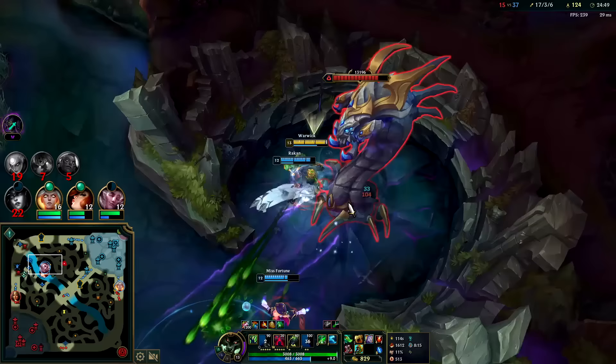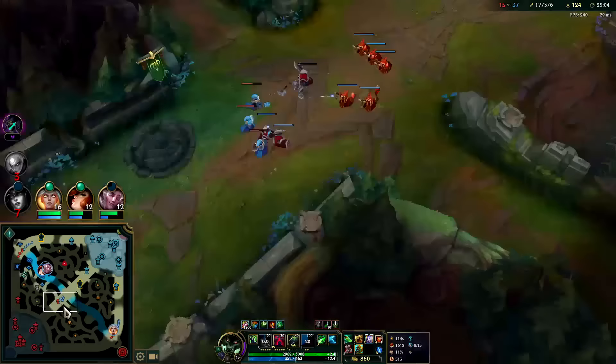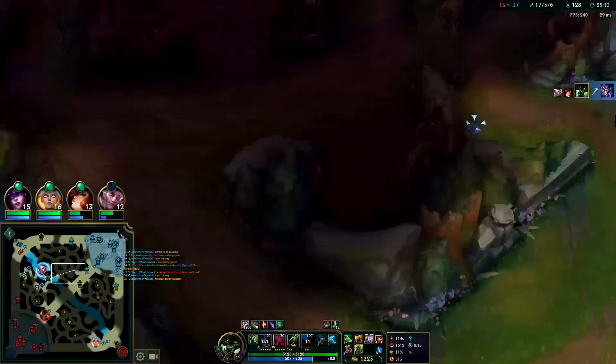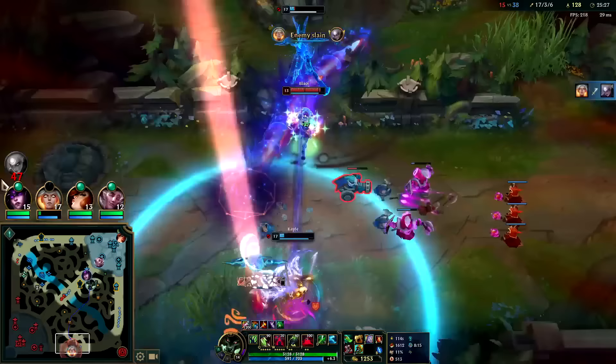Ideally Rakan tanks Baron - whoever is tanking it takes half damage. We'll take it much faster with him tanking. Now we get double attack speed - 110 bonus. The bonuses are for when enemies are below half health and then nearly triple when they're below 20% health. That's partly why you go Lethal Tempo - that way you don't attack speed overfill. Very easy to overfill on Warwick.